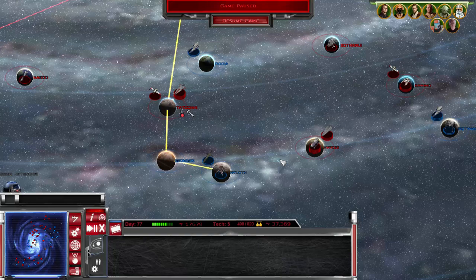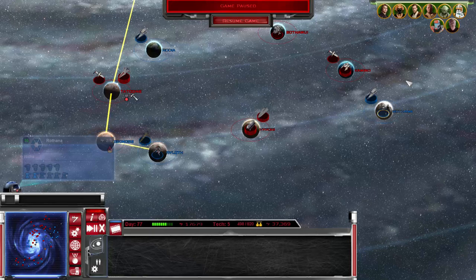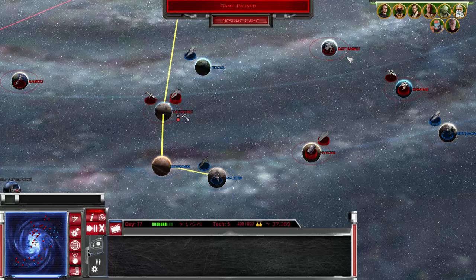Hello ladies and gentlemen, Captain Check here and welcome back to Republic at War, episode 44. We are pushing out the outer rim here — out in Tatooine, Ryloth — they've got a fleet over in Rothana, and what we were talking about was blockading Geonosis.